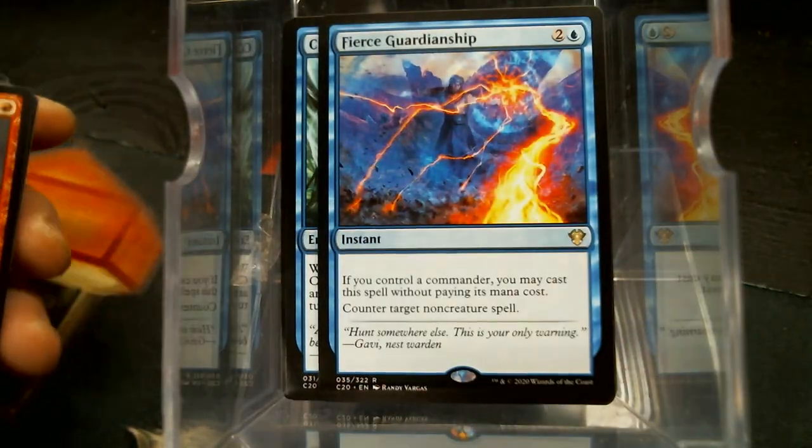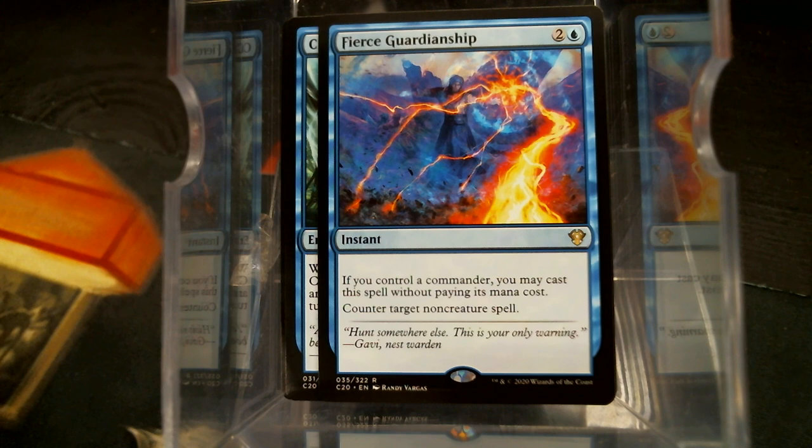Here's the card of the day: Fierce Guardianship. I don't know when you're seeing this, but I think as of right now it's just a shade over 30 bucks — just this one card. Any time a counterspell has an alternate cost that doesn't involve mana, it's going to be ridiculously expensive. I'm not the finance guy, but my logic here is this is not that reprintable outside of a Commander product because it references the Commander.